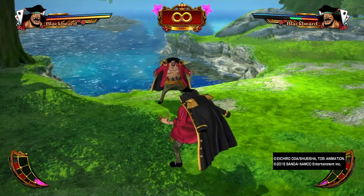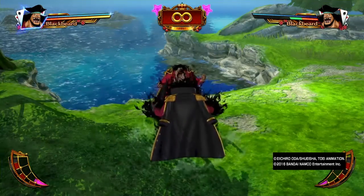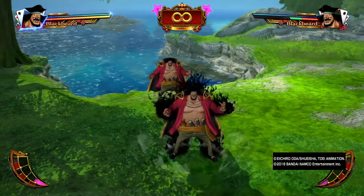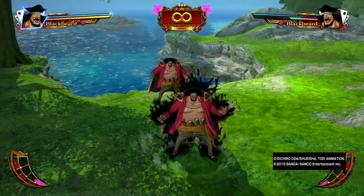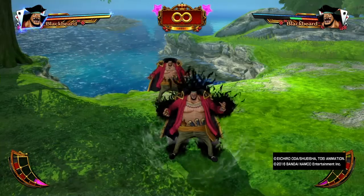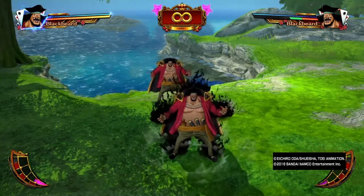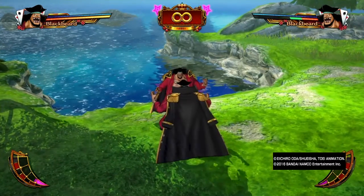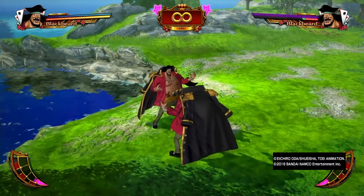These can be even stronger with the addition of the darkness ability. When he has the darkness ability, each one of those moves will actually take away devil fruit abilities. Blackbeard has an innate ability to take away devil fruit abilities for 10 seconds. Once taken away, your opponent cannot use any of their special attacks that are related to their devil fruit abilities.